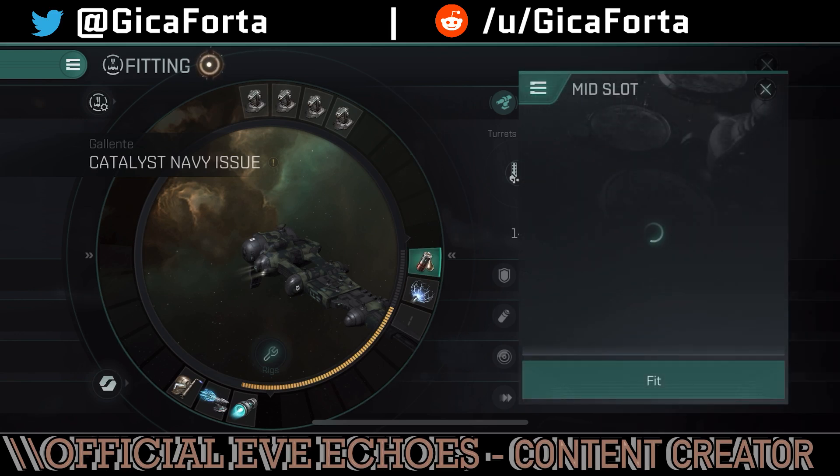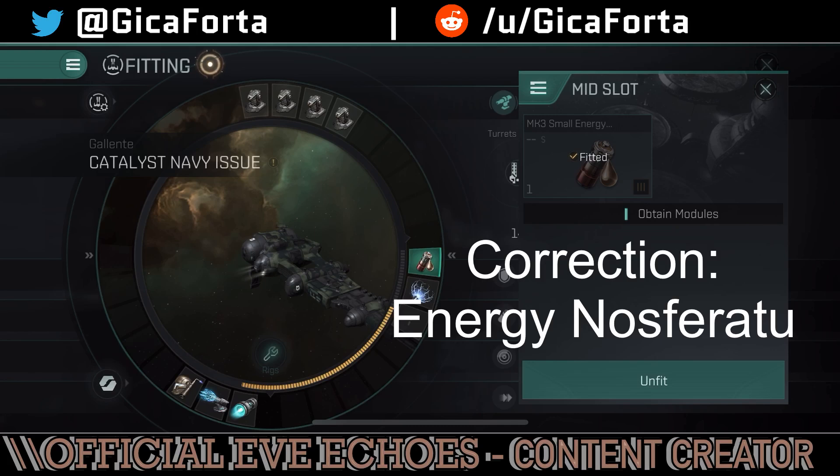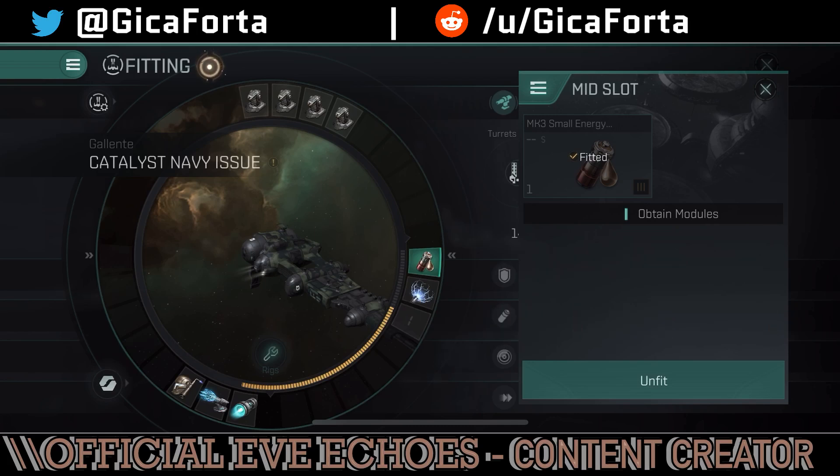On the mid slots, I just fit a small energy neutralizer — it's Mark III, you can go with Mark V, I just grabbed whatever I had in my inventory. And of course this one is very needed: the Mark V stasis web. The Gallente guns, especially the snub nose blasters — you do need a web because you want to keep stuff in place. The tracking is a bit poor, so in order to deal maximum damage, you need to be inside the optimal range and keep your target in one spot.